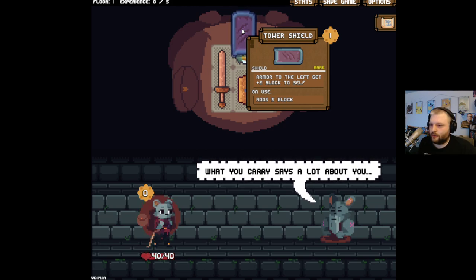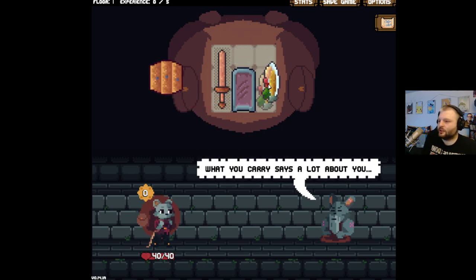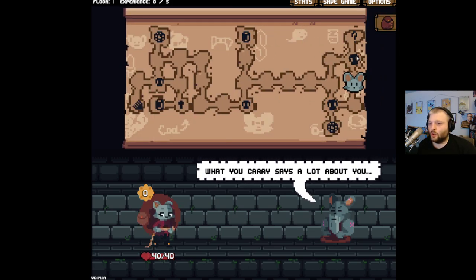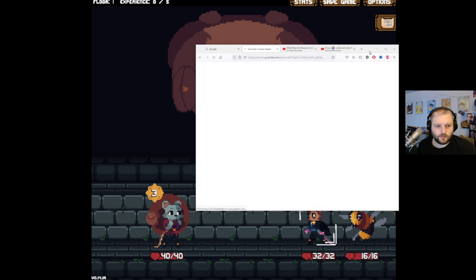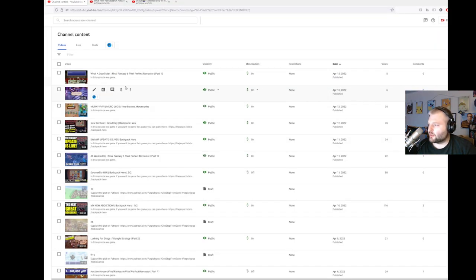Tower shield — armor to the left gets plus two block to self. It's even smaller — isn't that nice? Yeah, we'll take that. Let me actually look at what my last run was, give me a second.